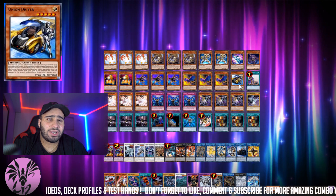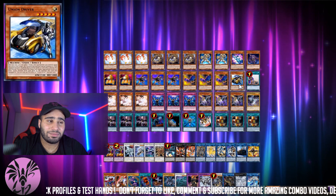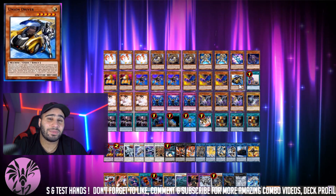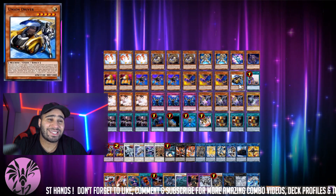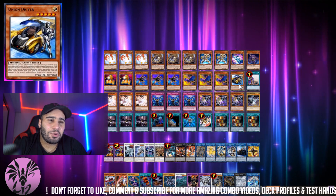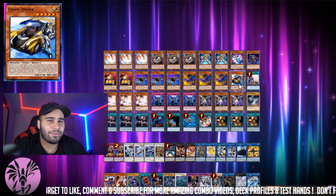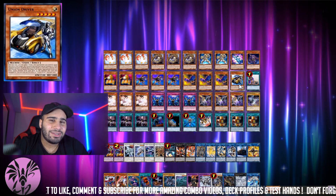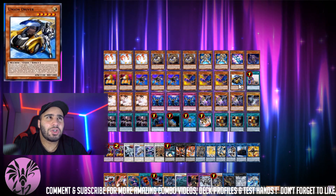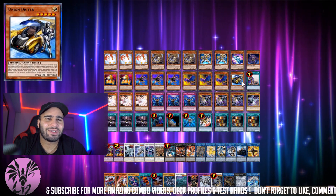By the way, I will be making a Cyber Dragon ABC deck profile, combo video, and test very soon. I just need a bit of time to breathe and make the other videos I scheduled first. There will be that, there will be a Zombie ABC combo, and then there will be an Elemental Hero FTK — I don't want to spoil too many details. I think I have it, but I didn't do the entire combo yet. I should have it in a couple of days. It's going to be quite tricky — you need a couple of cards to have the full setup.